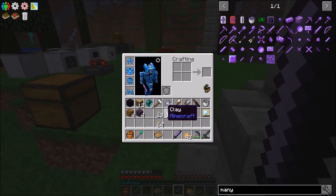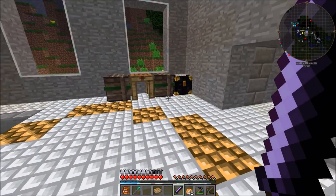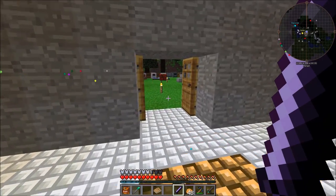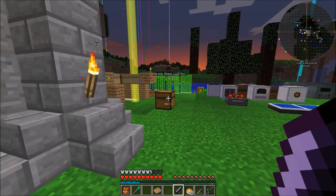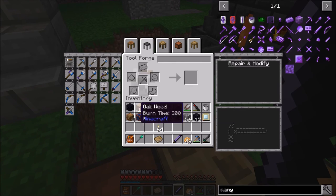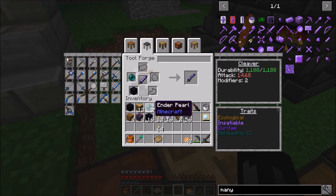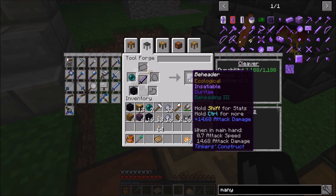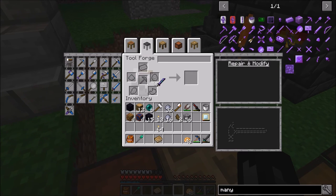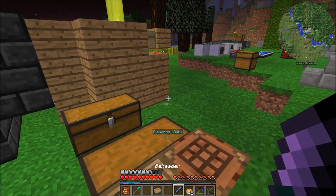We have three modifier slots on it. Looking in the book, the beheading modifier uses an ender pearl and obsidian to add extra levels. If we put an obsidian and an ender pearl in, we get Beheading — do we want to go max beheading? Beheading 4... Beheading 5! Okay yeah, this is going to be awesome. The cleaver already had Beheading 2, and now it's been upgraded all the way to Beheading 5.